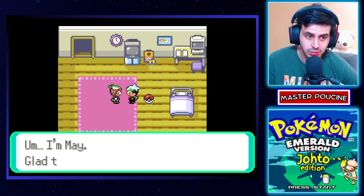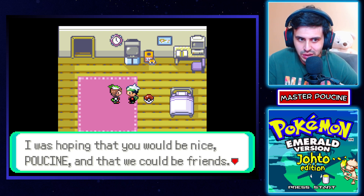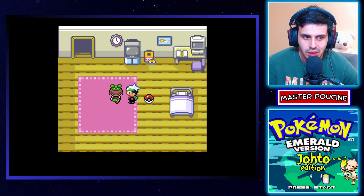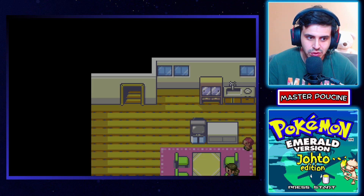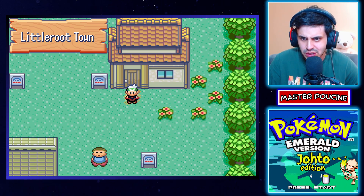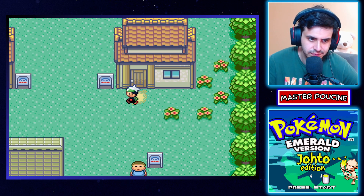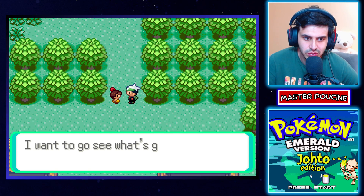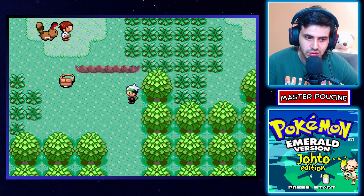Everything is in the description. Features include: Physical/Special split, Fairy type added, updated damage calculations, HGSS-style Pokedex, nature colors, running indoors, and you can see the overworld sprite looks a little bit different with these green pixels. Reusable TMs and more. Many thanks to Pret and everyone involved in the project for the game.